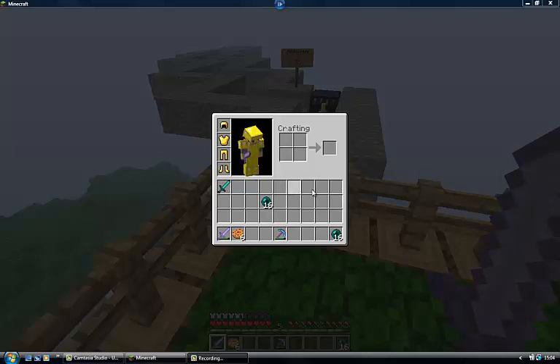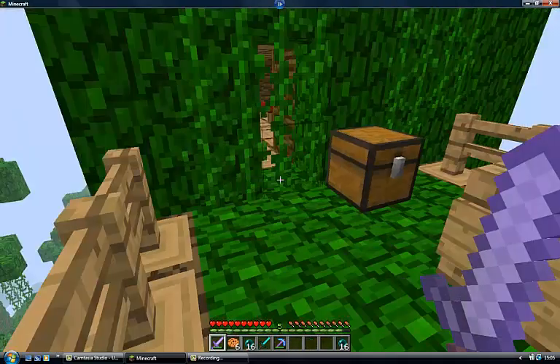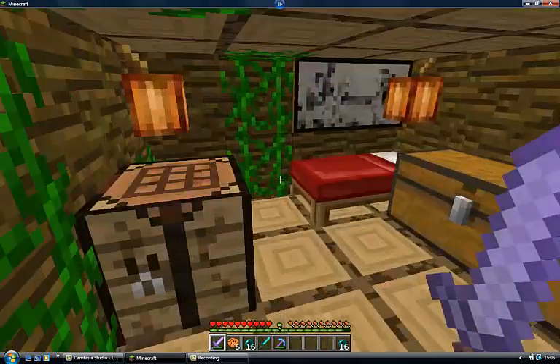Hello guys, I'm just gonna show you my jungle house. Come on, sorry about this, it's like staying on. Maybe it wants the ender poles and the sword out. This is my house — I made this, I didn't just find a tree or anything.